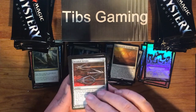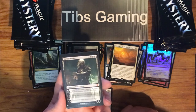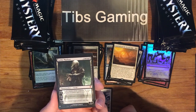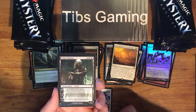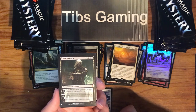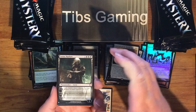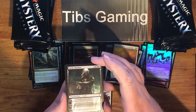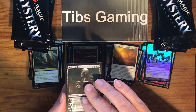Serrated Arrows. Another mythic here — Sorin Markov, the original Sorin. Three generic, three black, for a planeswalker with four loyalty counters. Plus two: deals two damage to target creature or player and gain two life. Minus three: target opponent's life total becomes ten. Negative seven: you control target player's next turn. It's a little spendy, but that negative three really tilts some people.